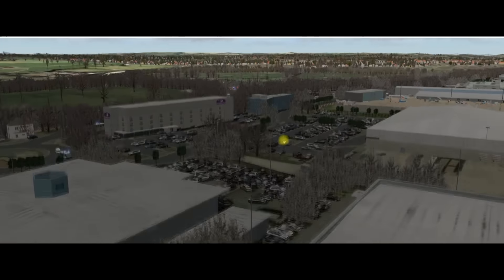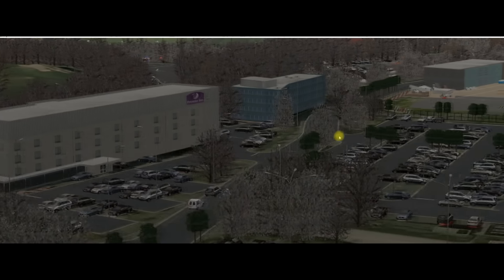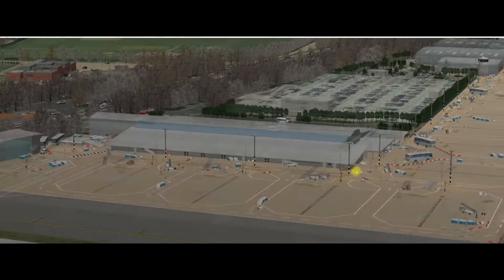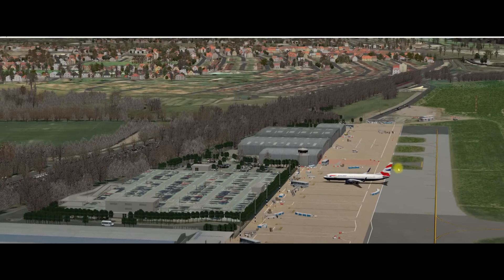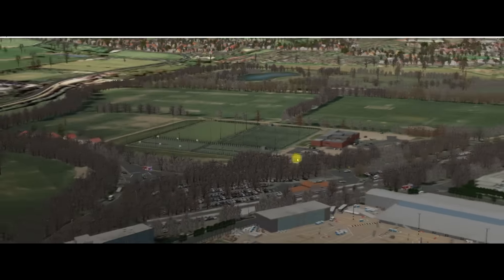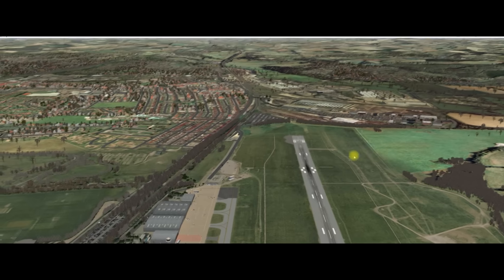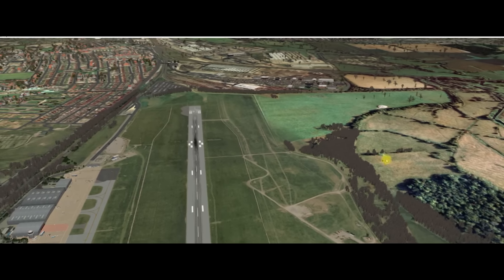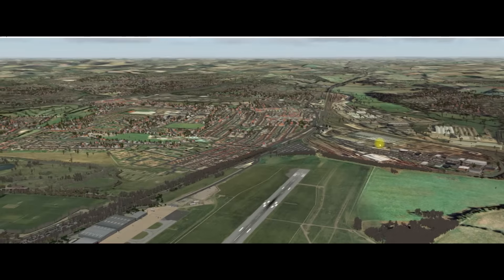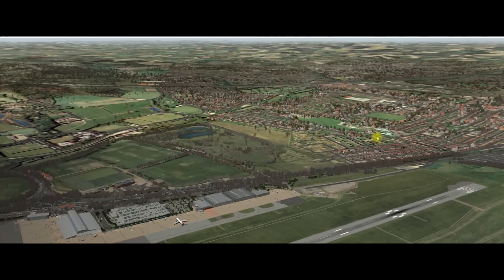Coming around the back of this building here and taking a look at the Premier Inn hotel - really nicely done. One thing I did find a bit strange about this payware Southampton scenery by Pilots Plus is there are a lot of static fire engines around. A lot. They can be removed using World Editor if required, but I like that. A couple of football pitches and five-a-side football pitches all blending really well with the UK photo scenery. The UK photo scenery I use is from RC Simulations, and the reason why I use this for the UK is I bought it right at the beginning when I first got X-Plane.